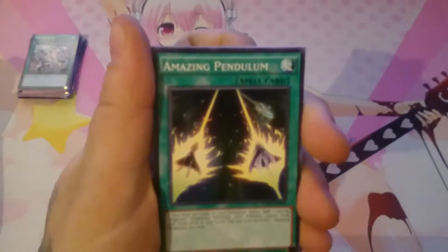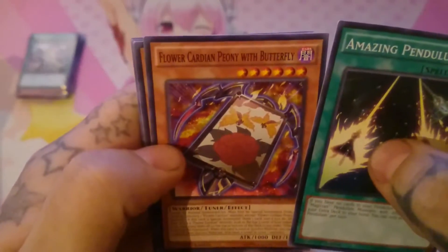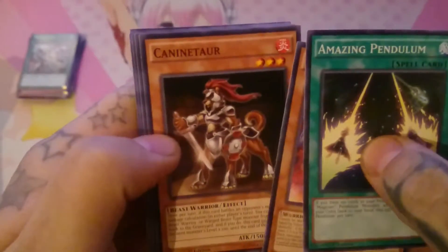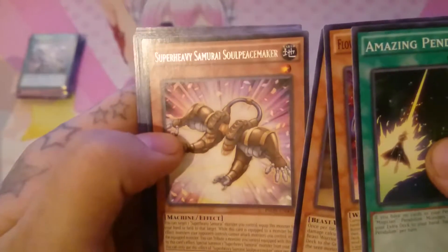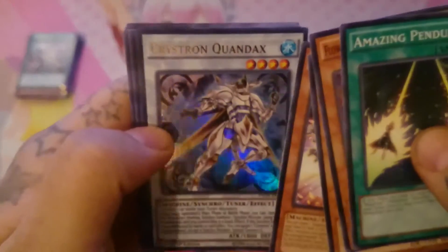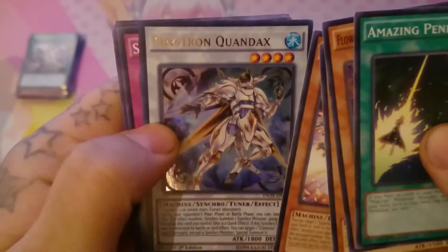First Amazing Pendulum, Flower Cardian Peony with Butterfly, Canine Tower, Super Heavy Samurai Soul Peacemaker, and — oh, didn't get this one — Crystron Quariongandrax. Nice, looks awesome!